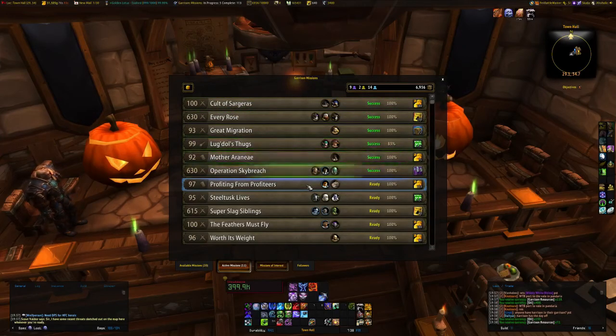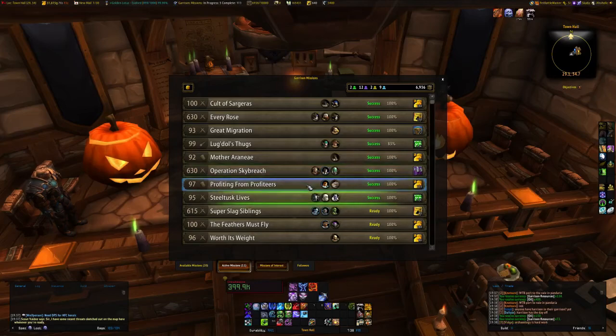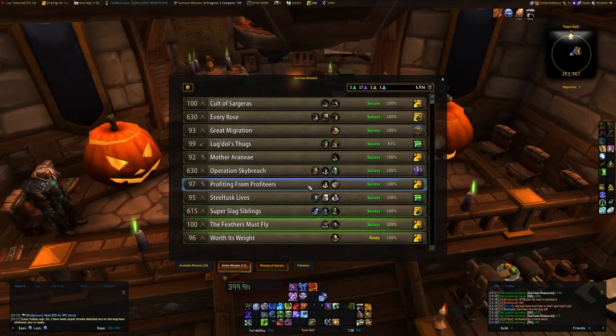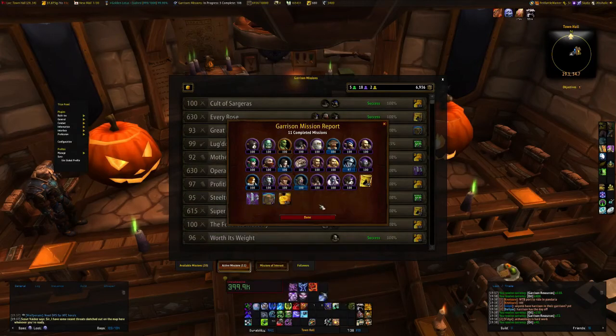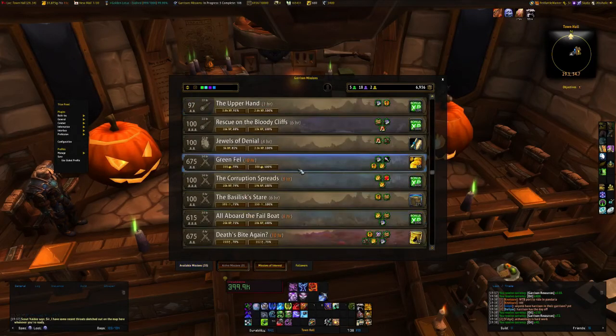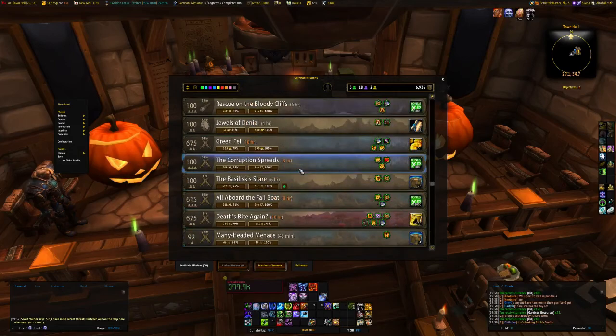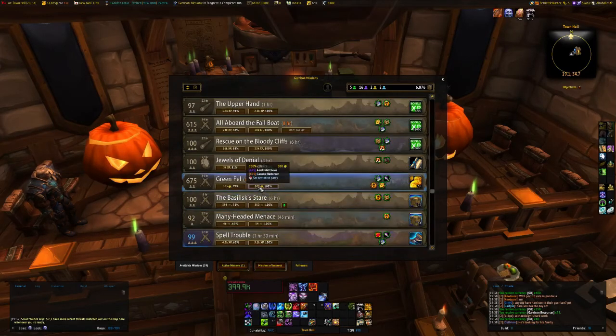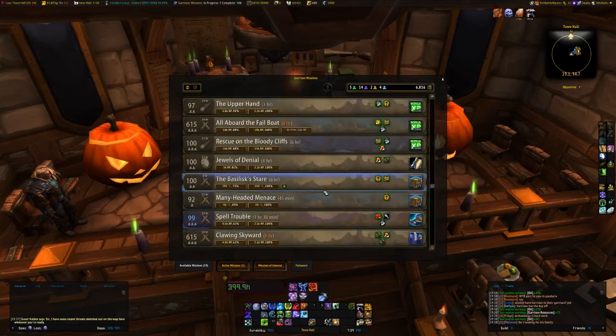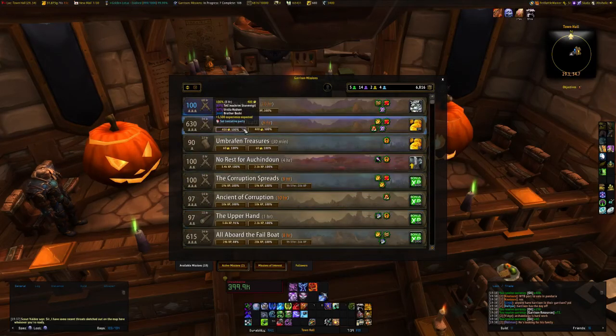I have 14 garrisons, and today this one pulled 625 gold, which wasn't much. Let's go through and see if there's anything - there's an oil/gold mission and a 150 gold mission. I always send up the gold missions first.